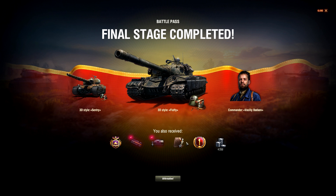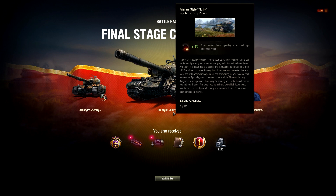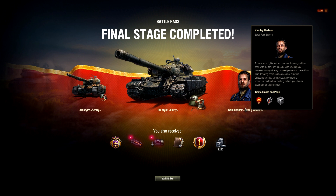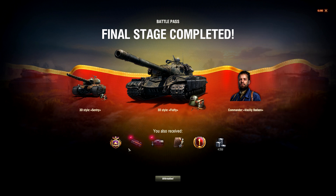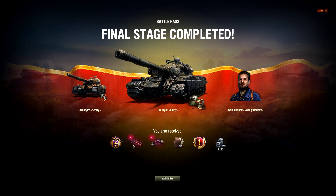Final stage completed. What we received was the 3D style Sentry for the Super Conqueror, and the 3D style Fluffy for the Object 277. And Vasily Badaev, the special commander. Those bounty equipment units - you can make one crew member extremely beastly. Premium day included as well. And 4,250 credits. You can buy half of the FV215b 183mm HESH shell with that money.